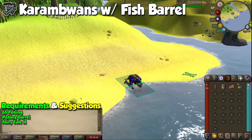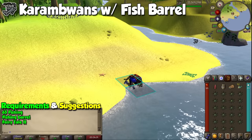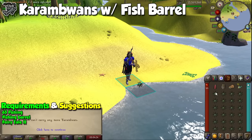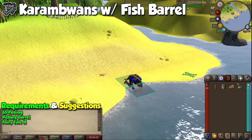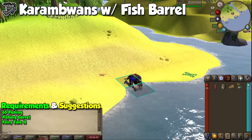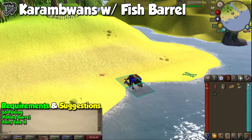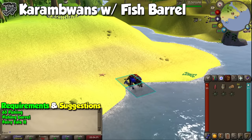For fishing we have three methods. The first one features fishing Karambwan with a fishing barrel, which will allow you to AFK for twice as long as you wait for the barrel to fill up and then your inventory. All you have to do next is teleport to a bank of your choice, go back to Musa Point via a fairy ring, and then continue fishing until you hit your level or profit goal. You can even try it without a fishing barrel, because banking and getting back here is pretty quick.